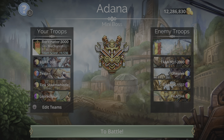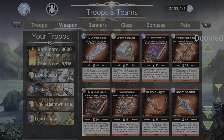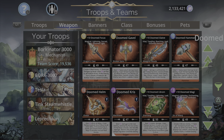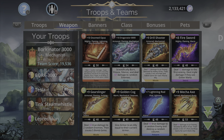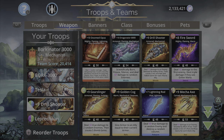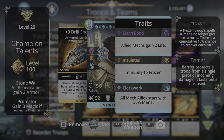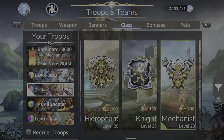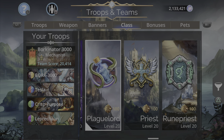This is a very powerful team. If you guys want, you can always take off Tink Steam Whistle and put on anything else that could give armor to your allies, or just put on something else to power up the team. For example, let's put on an Adana weapon — how about a Drill Shooter? Put it in Tink's slot and now you're going to give your Bork 3000 a 50% start off of the Mechanist hero class. That's an option if you want to level the Mechanist class.